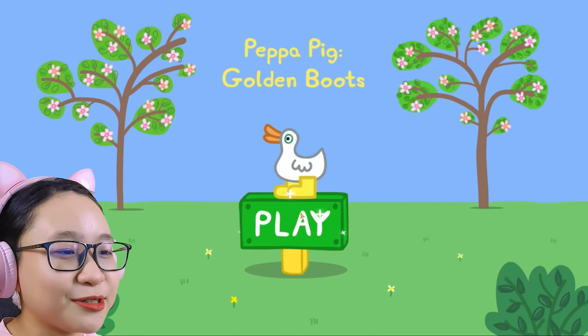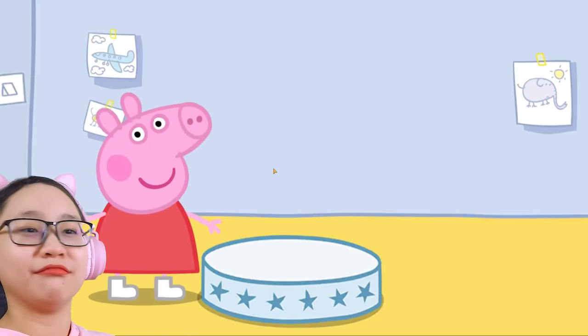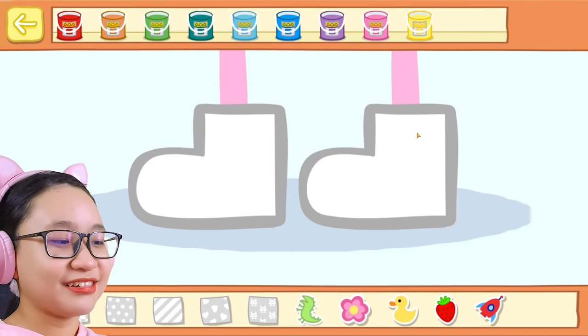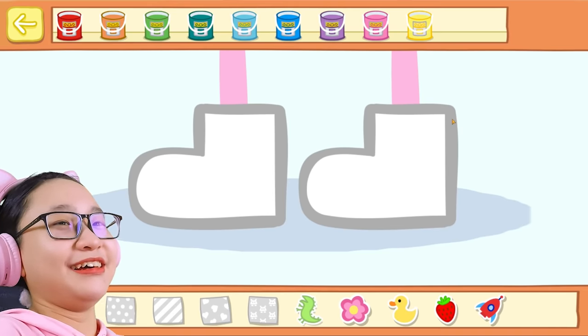Shush, duck! I'm trying to talk here! Let's play! Mrs. Duck has taken Peppa's golden boots! Can you make Peppa some new boots for her day of adventures? Choose a color, pattern, and some stickers!